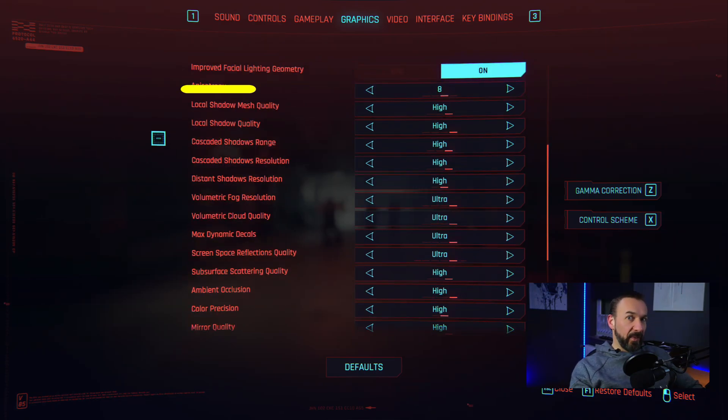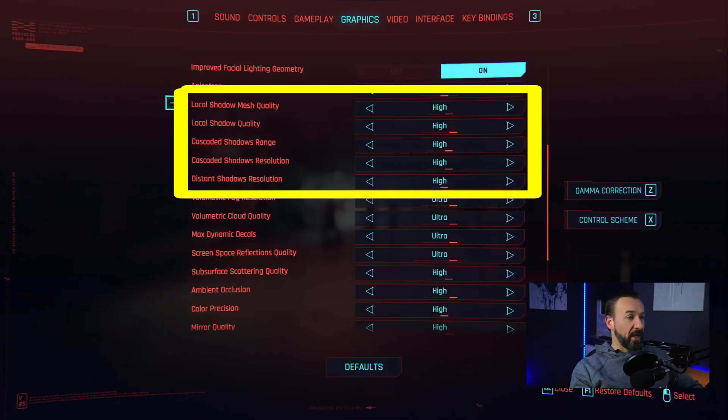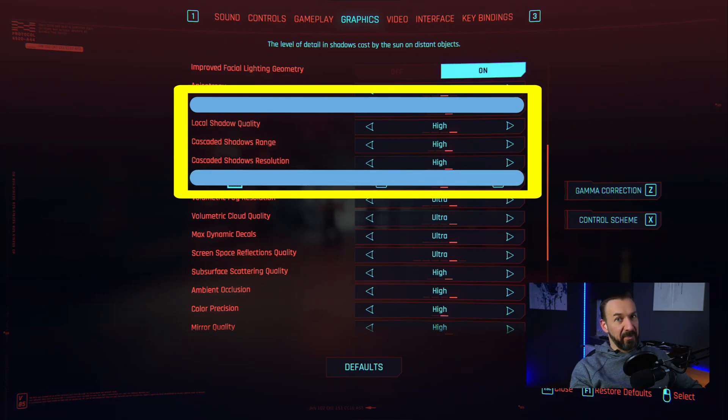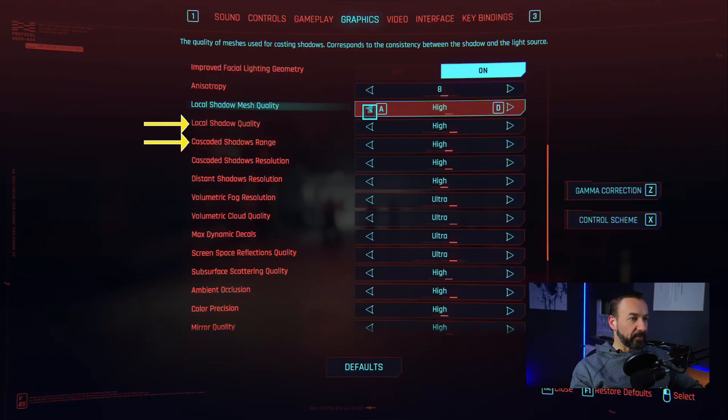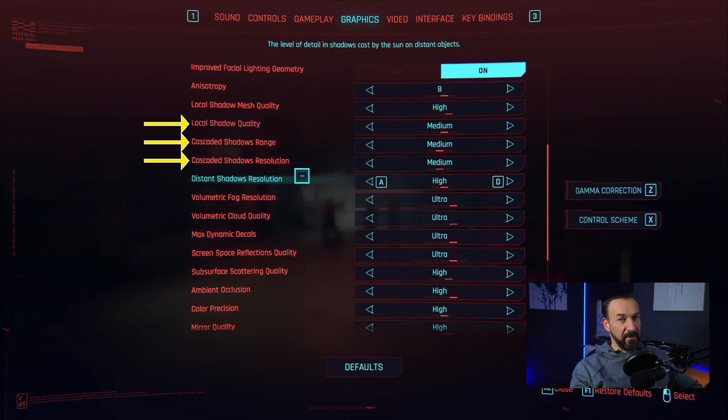The first group with a medium impact on performance is shadows. We have five settings but you really need three, because local shadow mesh quality and distant shadows resolution don't have a big impact. Concentrate on local shadow quality, cascaded shadows range, and cascaded shadows resolution. Here's some in-game footage — everything high, medium, low. Coming from max settings, going to low is a boost of 8%. Between high and medium you already get about 5% and the quality difference is not really that big. I would recommend going down to medium for these three settings and enjoy that 5% boost.